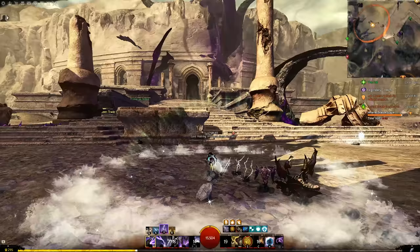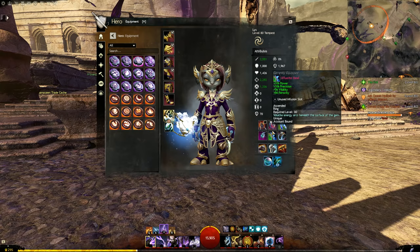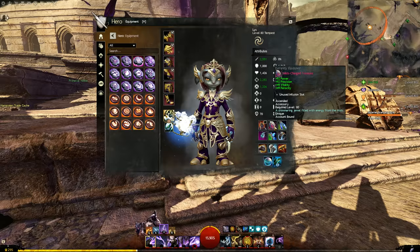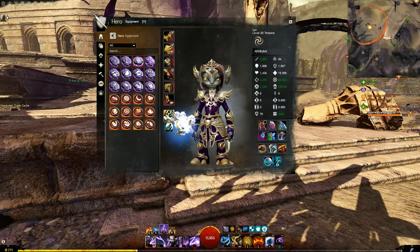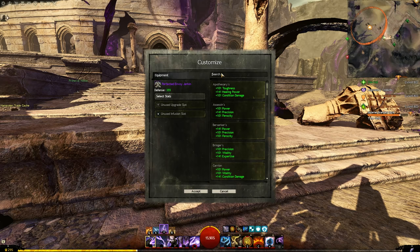That extra health means a lot for open world, especially when wandering around and hitting wonky situations where dynamic events are scaled up heavily. All my trinkets are set as Marauder here — you can actually get a Marauder amulet from the Heart of Thorns expansion. The ascended trinkets are useful because I can lift them off this character and put a full Marauder set on anyone, regardless of armor class. It's great to have that flexibility.